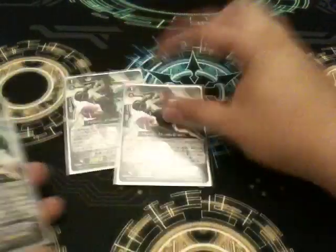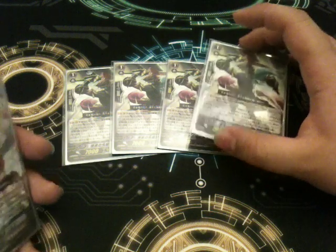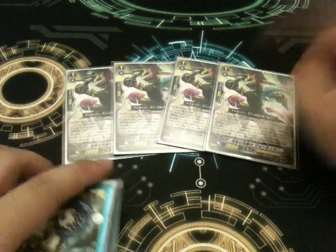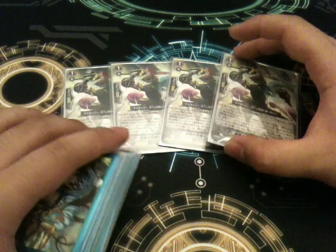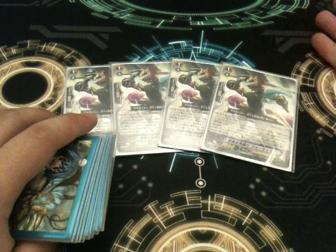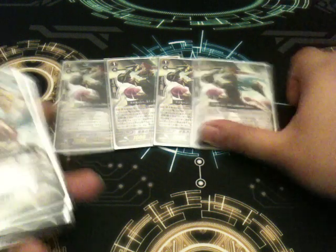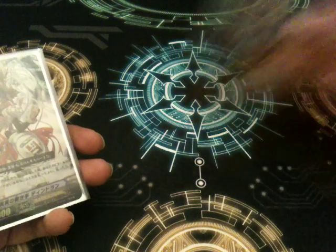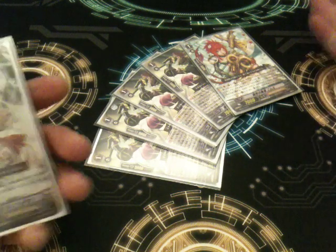For Grade 1s: the level 1 Vortimer — I think he's called Scout of Darkness, though the name differs between English and Japanese. You ride him over the Grade 1, get to search, and you need him in the soul for the level 2 Vortimer to activate. I play 1 Nimue because it's hot. In this deck, everything I play can either benefit from being dunked or can dunk.